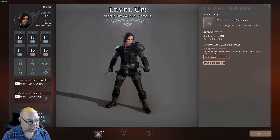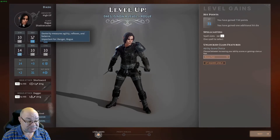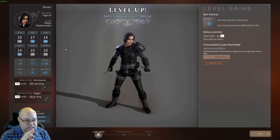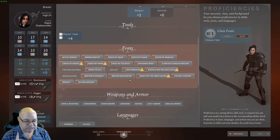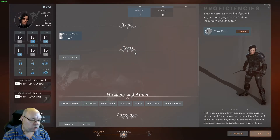At level four, we get to increase our ability scores or take a bonus feat. Increasing our ability is going to help us — it's going to make it easier to hit and increase our damage because we're using finesse-based weapons. But one of the things I've noticed is that while travelling around, you get ambushed when camping. There's one feat that resolves that: Acute Senses. You cannot be surprised, and you always wake up immediately if your camp is attacked while you sleep. So we're going to take that.